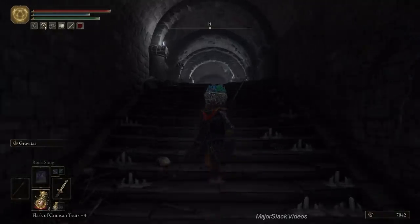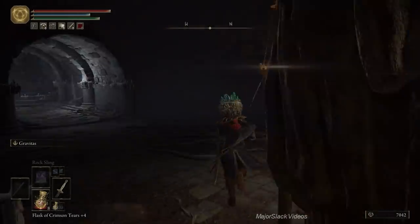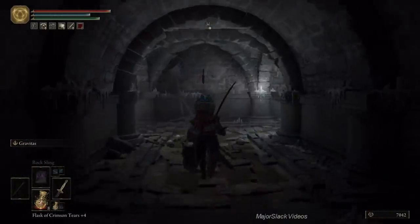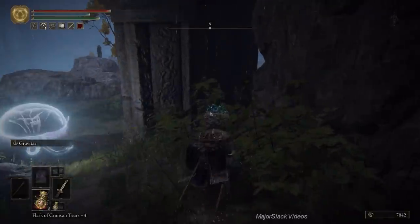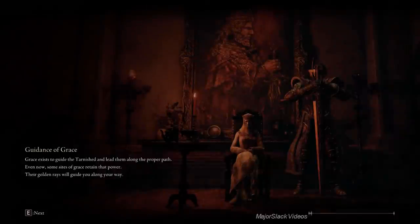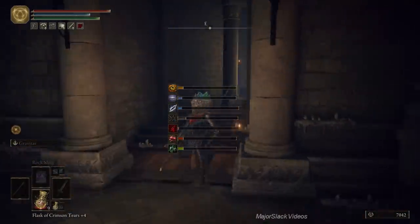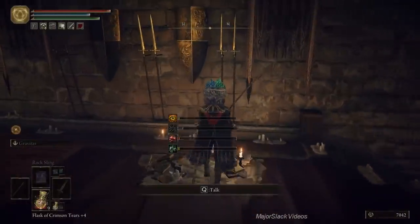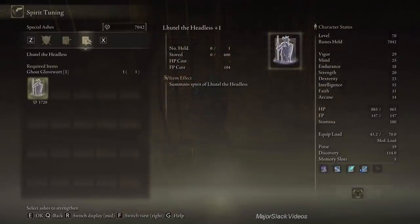Let's go do that now — because there's nothing better than a tank with a spit shine. Let's get outside, go back to the Round Table, and have a little chat with Roderica the spirit tuner. This will cost a pretty penny but it's well worth it. Lutel the Headless requires Ghost Glovewort 1 and 1,720 Runes. One please — thank you very much. Now all we have to do is go after Ghost Glovewort 2, 3, 4, and so on.